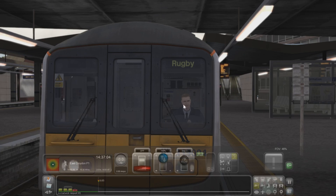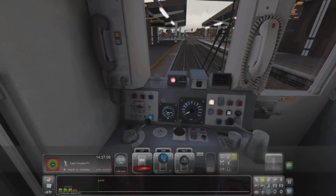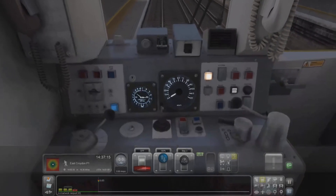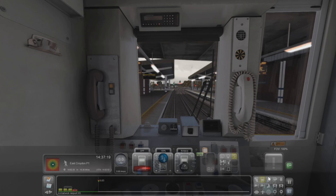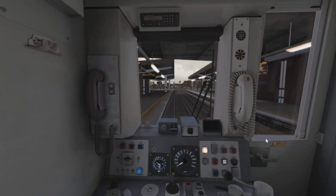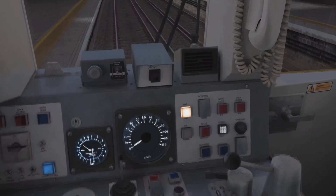Next up is East Croydon. My doors are shut - the guard's done his buzzer so I'll do mine. Let's get the brakes off and get out of Gatwick. The only DLC I'm missing is the Class 73 Gatwick Express - maybe at some point we can pick that up. This train just sounds beautiful.